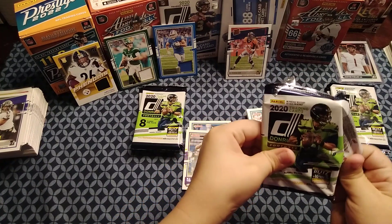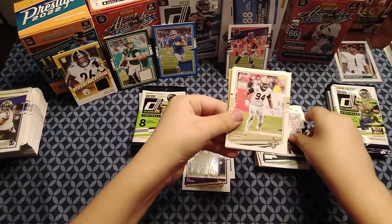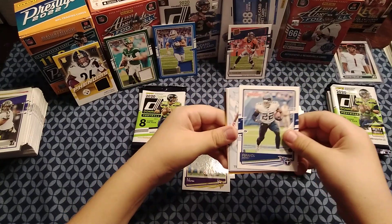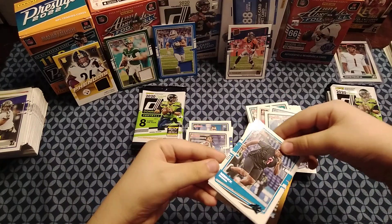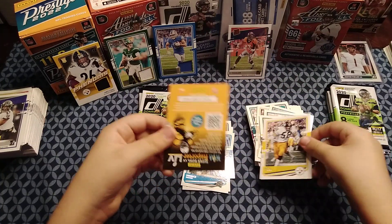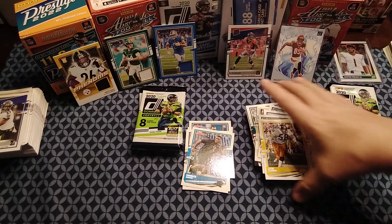Some packs are definitely harder to open than others. This one has Shaquille Griffin, Cameron Jordan, Jayon Brown, Derrick Henry. Then there's our first insert — Tee Higgins White Hot Rookies — that looks sweet! The rookie is Derrick Brown, which we've gotten before. Aaron Rodgers and Jack Lambert finish it out. That's the first real insert of the box. The corner's a little messed up, but Tee Higgins is really playing well.